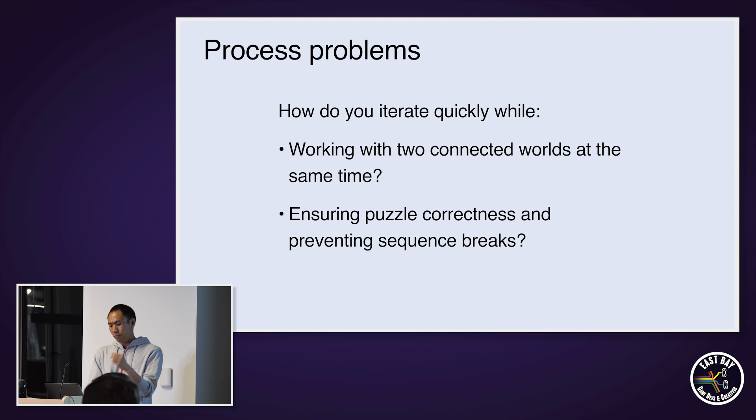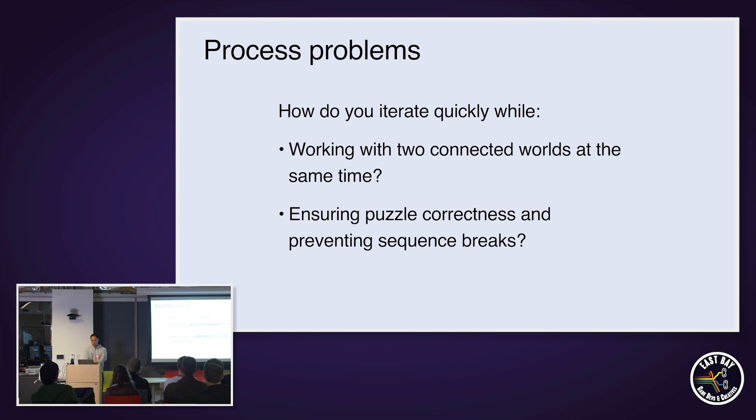The last category of implementation issues I want to talk about is process, which mostly has to do with tools. We made just under 60 levels for Stereo Boy and made them really, really quickly, so iteration time was really important to us. If you think about the design of each individual level, it's actually pretty complicated, because you have to design two environments at the same time and make sure that they line up just so — you want to make sure that the locations where the player can teleport are where you think they're going to be.